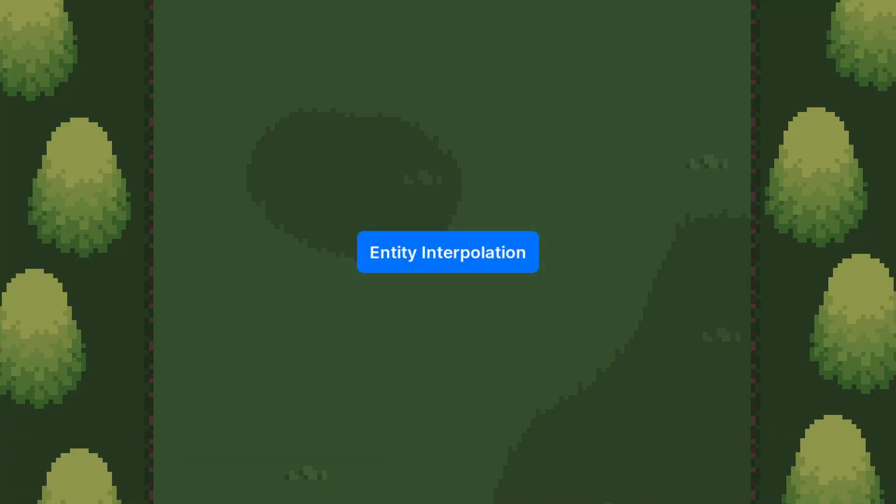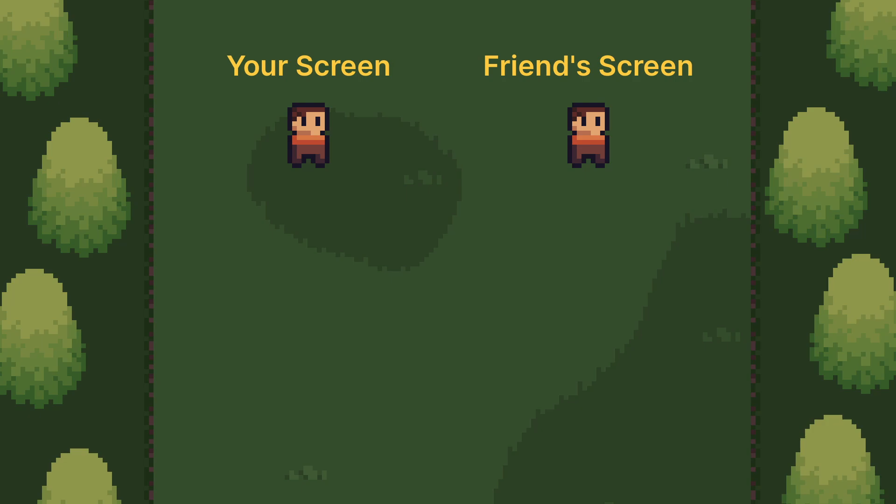The first method we'll look at is Entity Interpolation, the simplest of the three methods. Imagine two players: Player A is controlling their character. The idea of Entity Interpolation is to send messages about the current state of the player and then interpolate between those. Player A sends their player position to Player B, and Player B interpolates between the positions when it receives them.